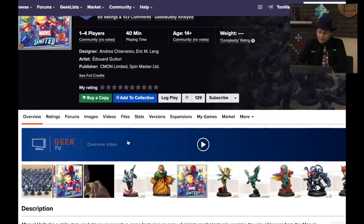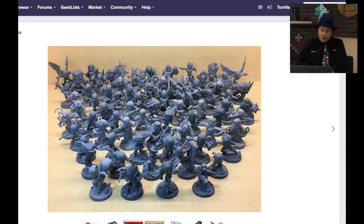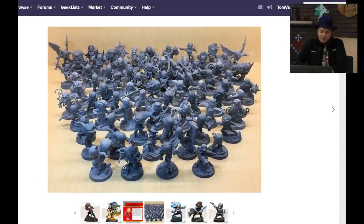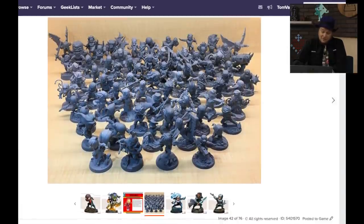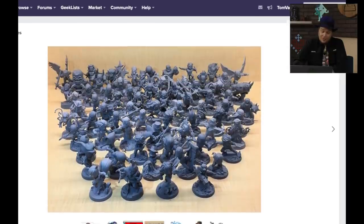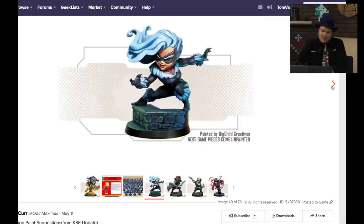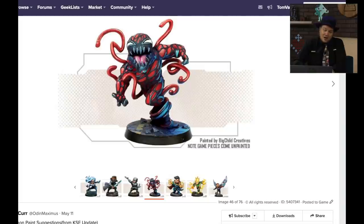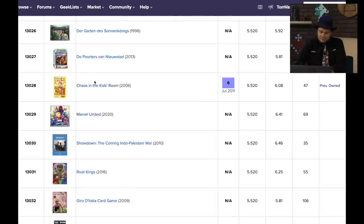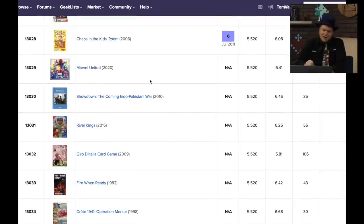Marvel United — they just started showing off painted miniatures for this. This is the game that was just Kickstarted by CMON and Spin Master together. The Spin Master version is coming out later this year, but if you want all the extra bonus stuff you had to back it on Kickstarter. I'm excited about this — I know nothing about the game other than it's Chibi X-Men. I like how it looks a lot and I'm looking forward to playing it. It's not going to be down in the 10,000 and below once people start ranking it.